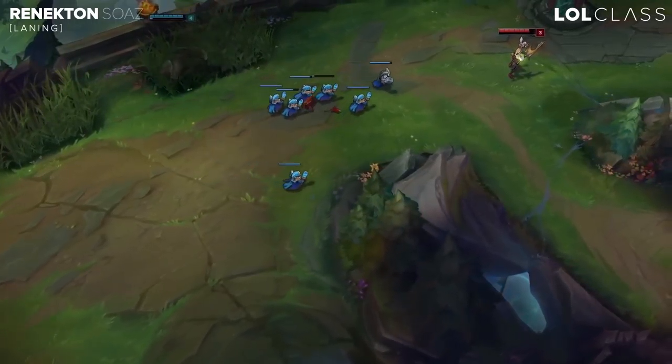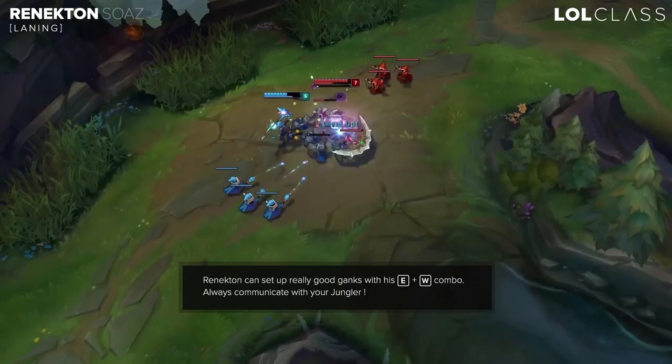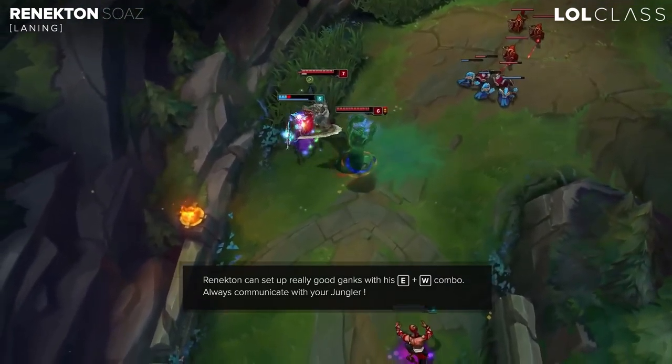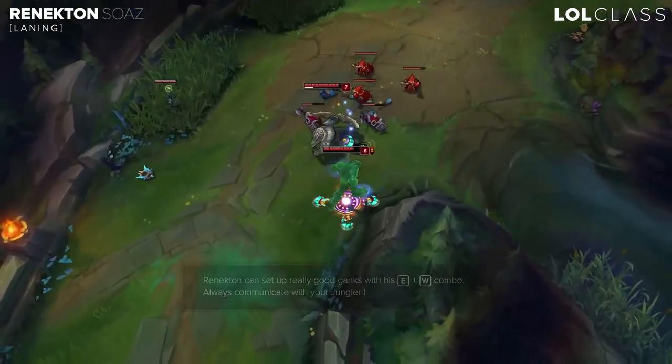Then let your lane push back, and at this point, if the enemy top laner doesn't have his jungler around, you can set up a pretty good gank for your own jungler. For the laning phase, try to communicate as much as you can with your jungler, set up ganks and set up dives.